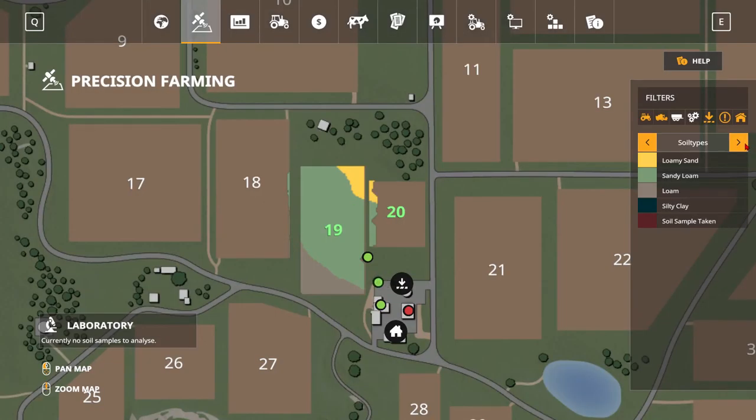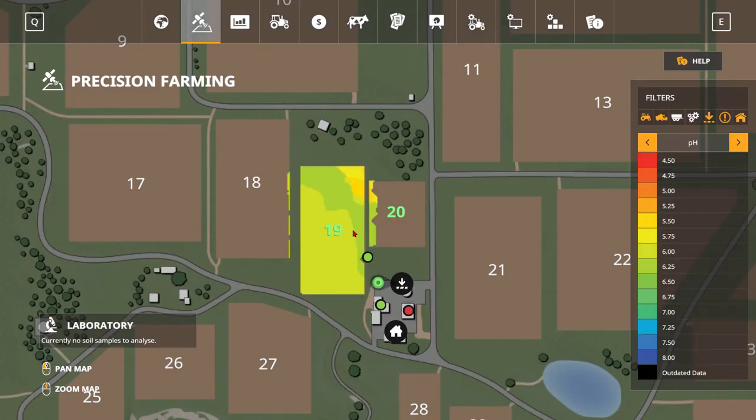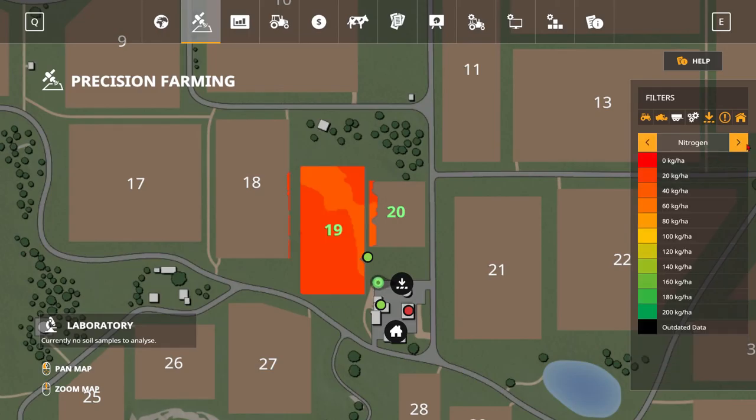We come over here and go to the pH map, which is looking all right, so we probably don't need to do any lime. This looks mighty fine — actually it's kind of in the 6.0 area, which is what they said is good for this type of soil. We're not in the seven, but we don't have any salty clay. We have 6.25 right here, so I think that pH level is all right.